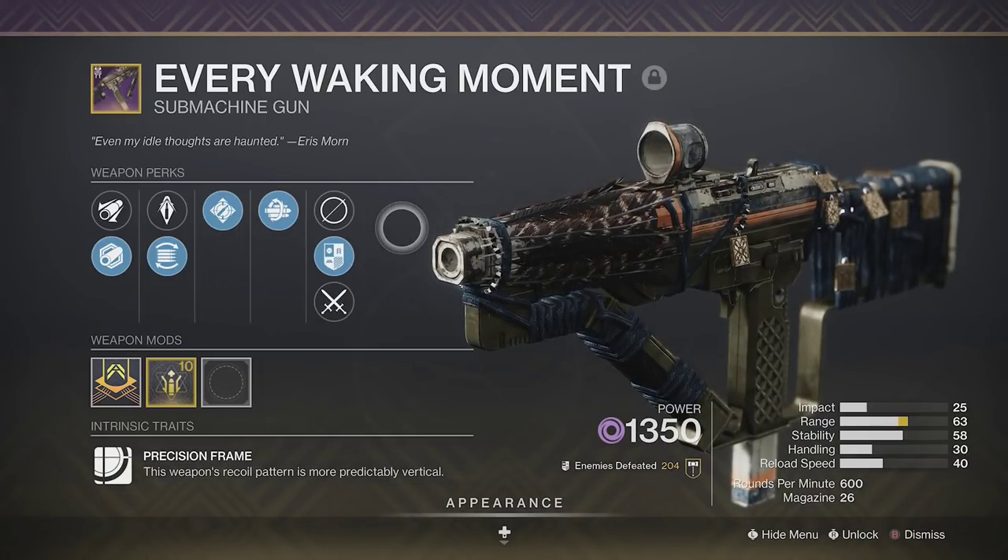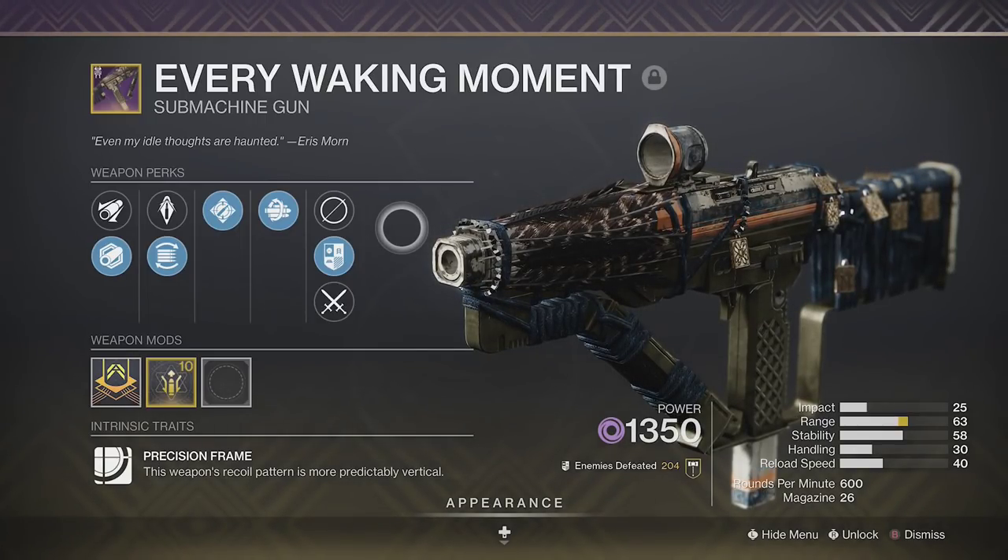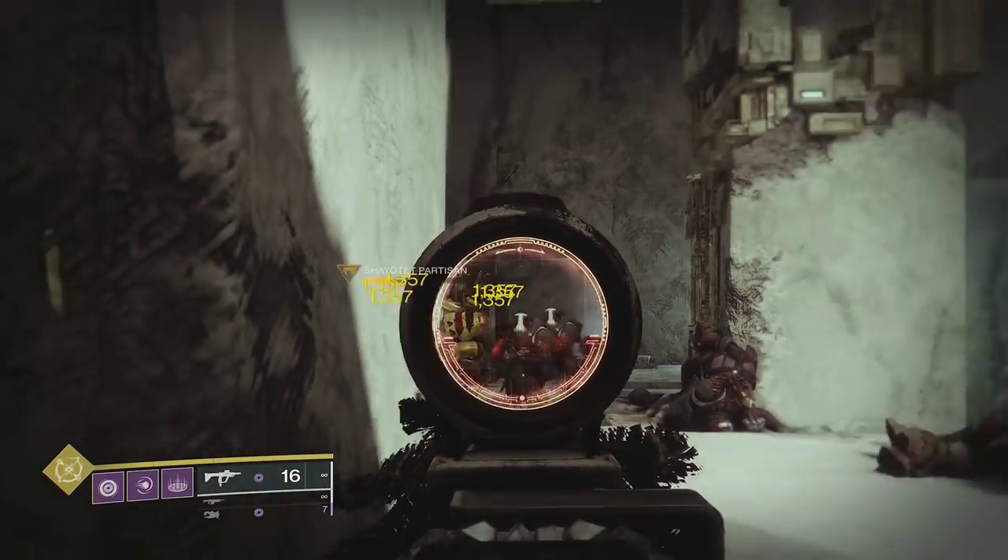I will be using Every Waking Moment to test all the numbers for this first section. With no additional buffs, this hits for 1,357 on Carl.